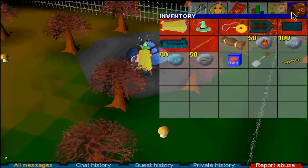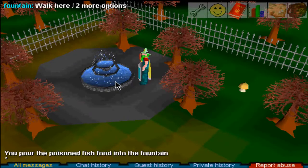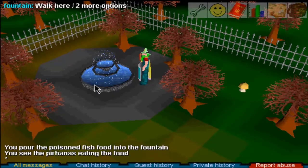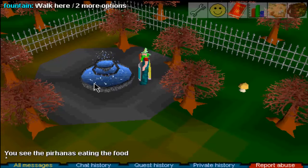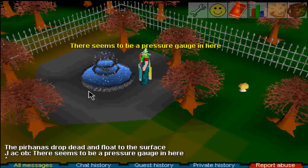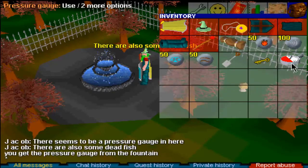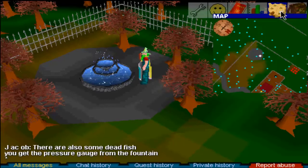Come over to the fountain and use the poisoned fish food with it. You'll pour the fish food in, piranhas will eat it and float to the top. Once you get that message, search the fountain to find the pressure gauge.